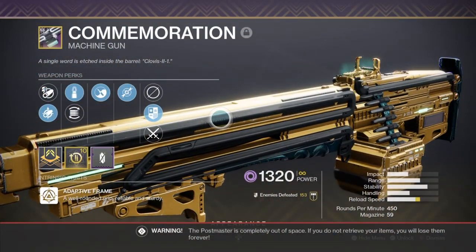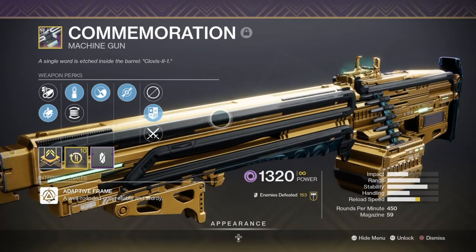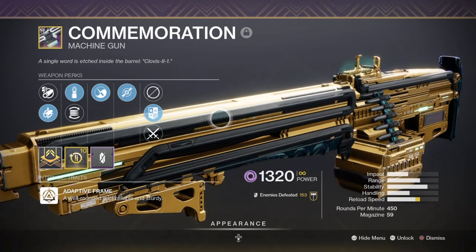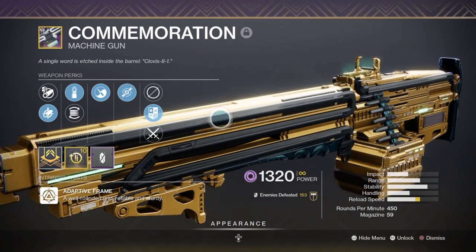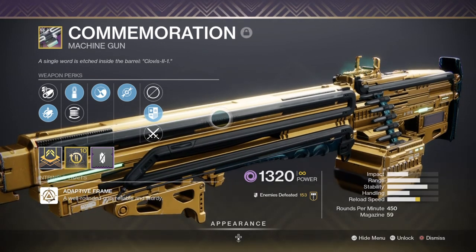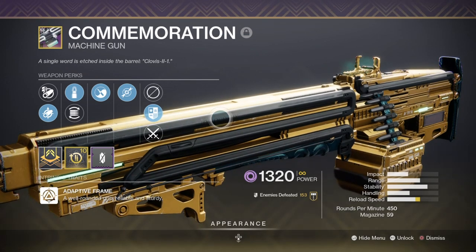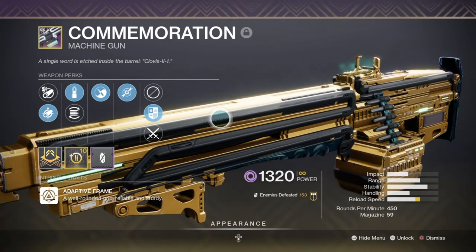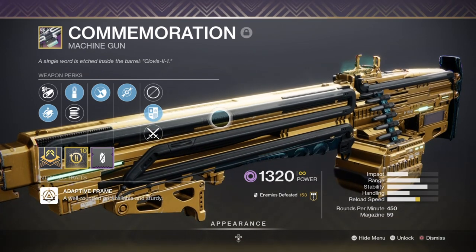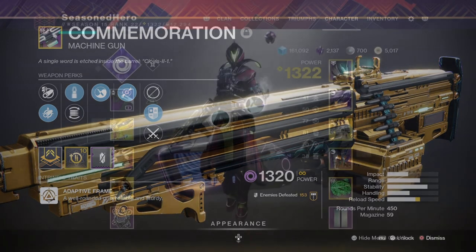For a heavy, I have the Commemoration heavy machine gun with Steady Rounds, Zen Moment, and Dragonfly, which is a perfect weapon to use for Void-focused builds. Dragonfly is a great additional perk when you want to clear large groups of enemies as quickly as possible, and being a heavy machine gun means we can do a hefty amount of damage against bosses and mini-bosses. Not everyone has a raid machine gun, so alternatively Memory of Affliction, Interdict, Crowd Pleaser, Corrective Measure, or Shattered Cipher are great alternative heavies to use with great perks alongside them.